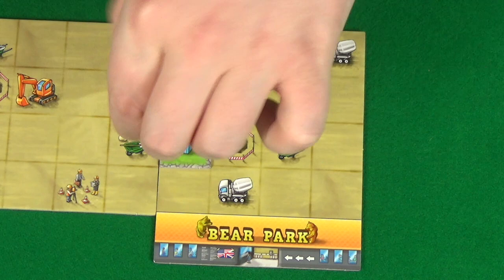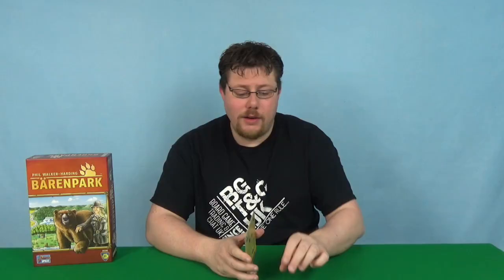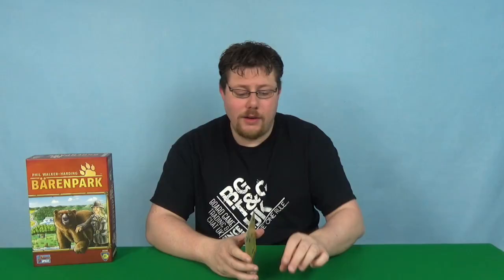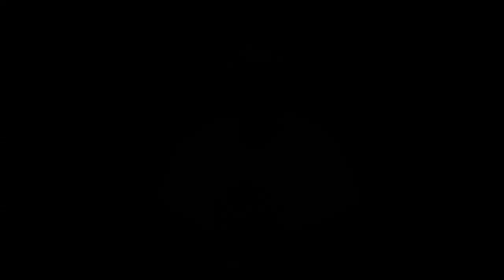If you have filled every space on a park tile other than the hole, the tile is complete. You get to take the top bear statue, which will be the highest point bear statue, and add it to your park covering the hole. Once you've selected your tiles, play passes to the next player. Once a player completes their fourth park tile that's the end of the game. At this point all the other players get one last turn to get as many points in as they can.